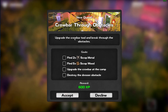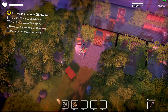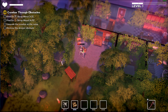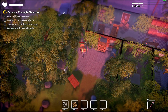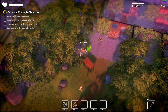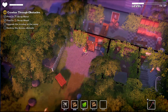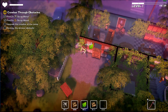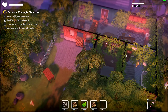Upgrade the crowbar tool and break through the obstacles - I guess we'll accept that quest. We can break barbecues and wood chairs but not wood tables for some reason. We can't break the barrels. Surely we can break this fence - yes! Oh, vines. The fence is stronger than the metal barrels. We can't break the dresser, but we can break the vines. So we're literally just breaking everything.